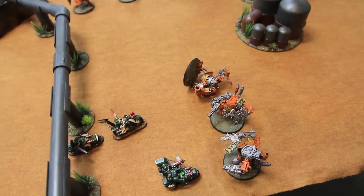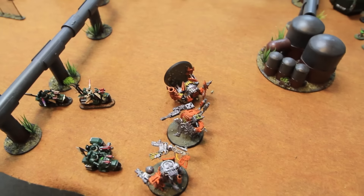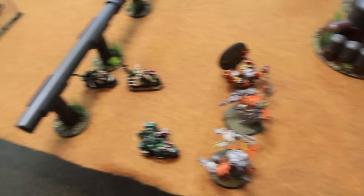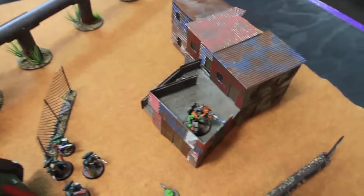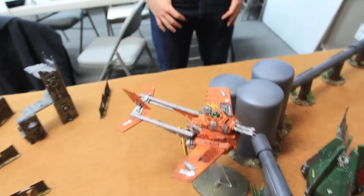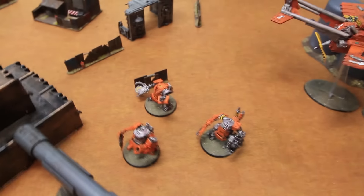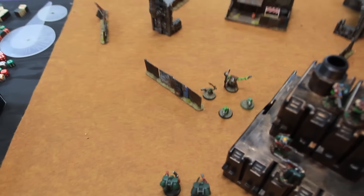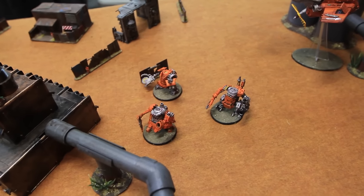The orcs react on turn two, finally getting a grip on what's happening. These guys move up this way, these guys turn around to look at the drop pod that landed behind them with a big bang. Big Mech is still trading shots with the scout snipers. The Daka Jet comes on from reserve. More grots trudge forward. We'll come back with the shooting phase for orcs on turn two.